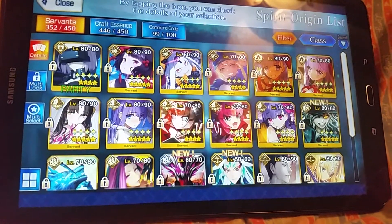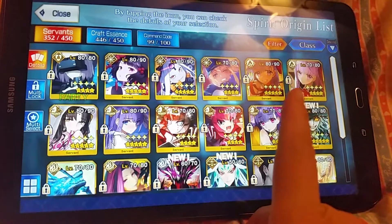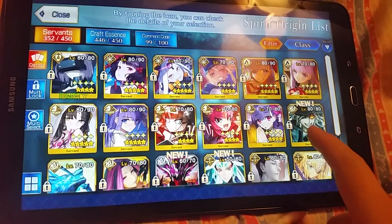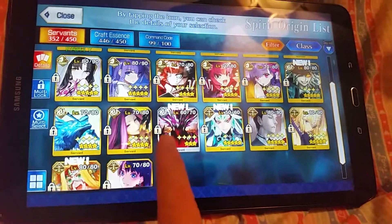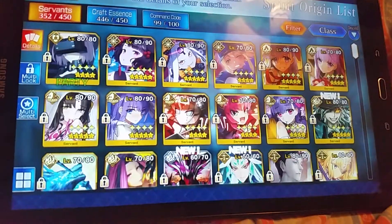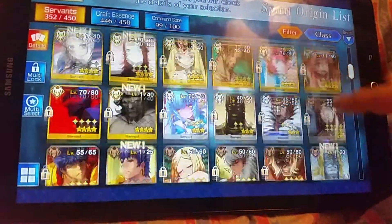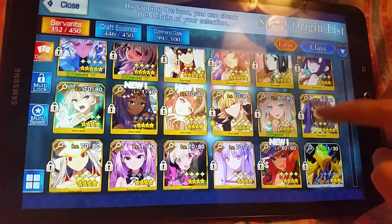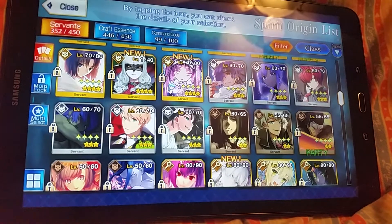Finally, my special classes — everyone has Mash, then my Foreigners, my Alter Egos — there's only two of them — and a lot of Alter Egos. For Avengers, I'm happy with Dantes but I only have three Avengers and they're not that strong. I have five Rulers. So yeah, that was pretty much all of my servants up to January 2021. I'm hoping I can get all of the summer servants, Miyu, and several others. Hope you liked this video — see you in the next one, bye!